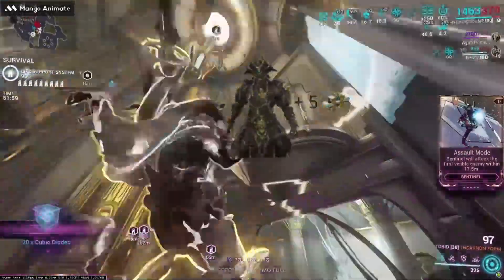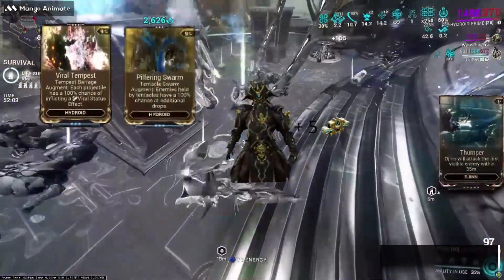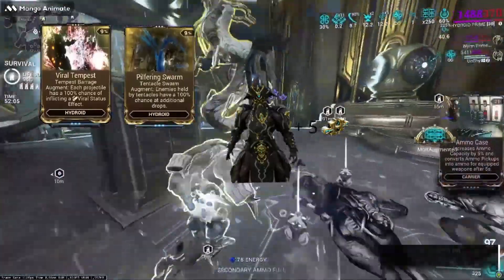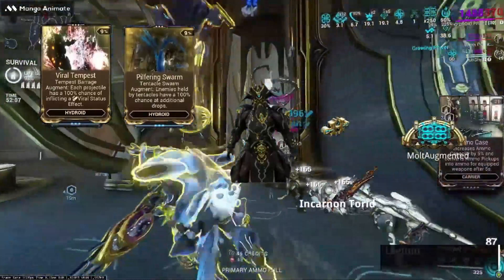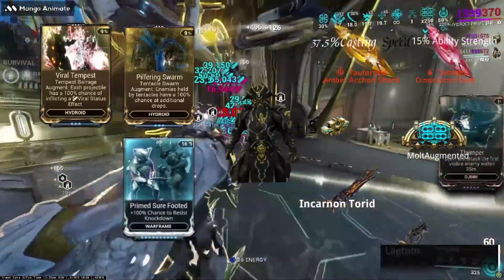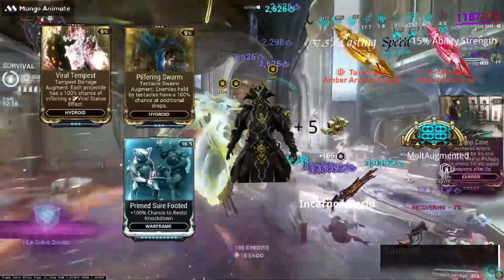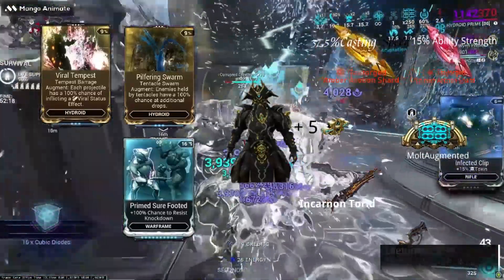In this build, we need Hydroid Prime with five Forma and two Augment mods — Viral Tempest and Pilfering Swarm. Arcane Molt Augmented Rank 5 is our main Arcane. For a primary weapon, I am using Incarnon Torrid with six Forma, and secondary using Laetum with five Forma. The only special mod here is Primed Surefooted.